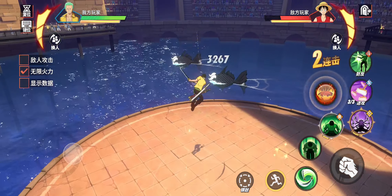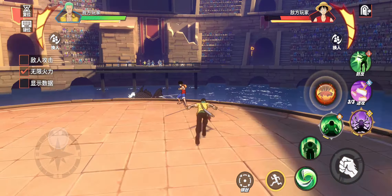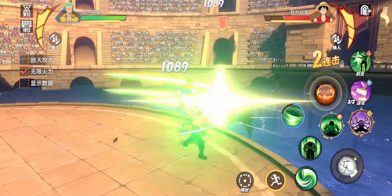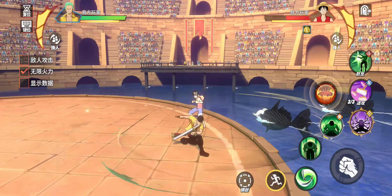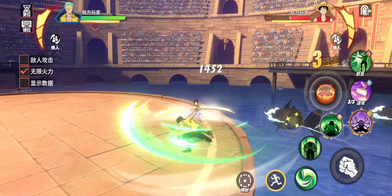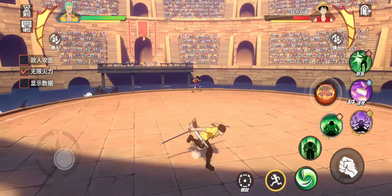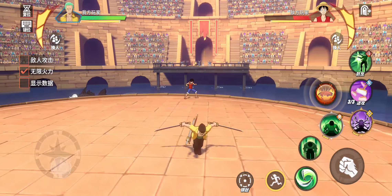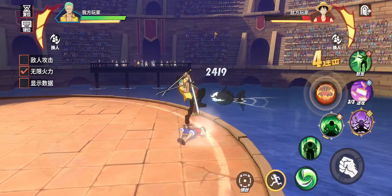His second skill gives you partial invincibility, and his sub skill is a swirling attack similar to A-rank Zoro. His special is also similar to A-rank Zoro's type of attack.